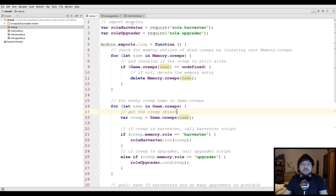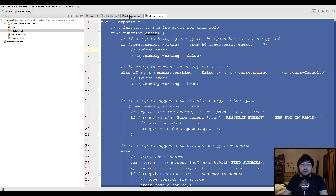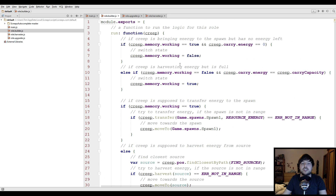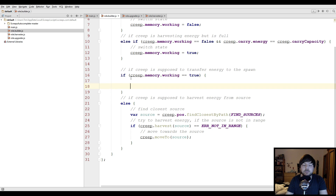Let's switch over to the IDE and open the builder module. We actually copy the code from the harvester module and put it in here, then adjust it a little bit. A big part of the script will be the same — we'll have the same state-switching logic and the same energy harvesting. The thing that changes is the working part: instead of going to the spawn and transferring energy to it, we're gonna look for a construction site and try to build it.